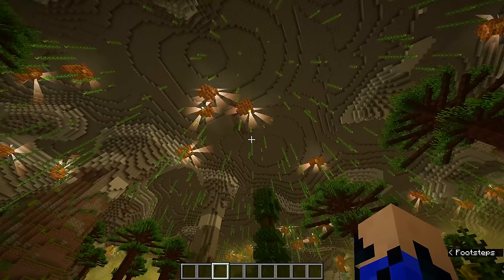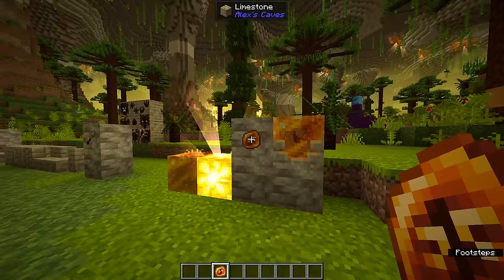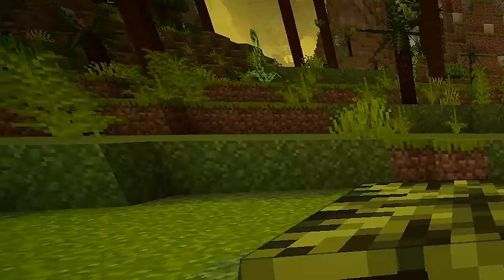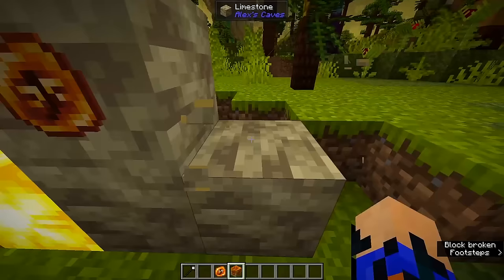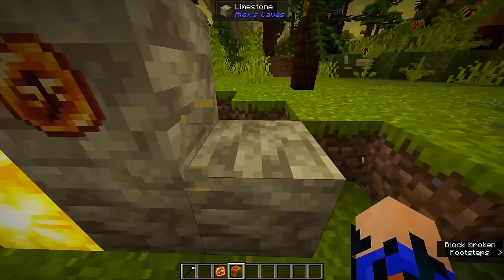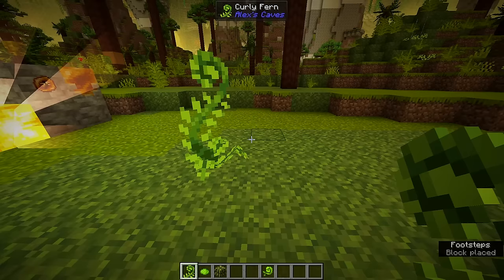Around the ceiling of the cave you will find amber and amber soul. The amber soul produces the lovely light in the cave. If you break some amber, there's a chance you find an ember curiosity, which is one of the ingredients to make an ember monolith that helps repopulate the mobs around the area. The ember curiosity is also used to change the skin of all of the dinosaurs in the cave.